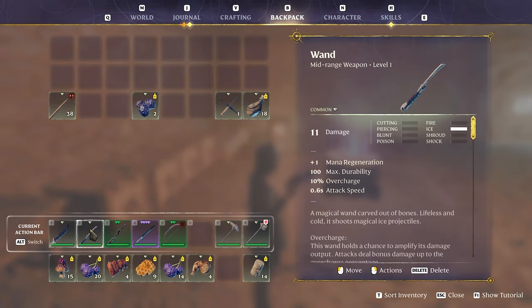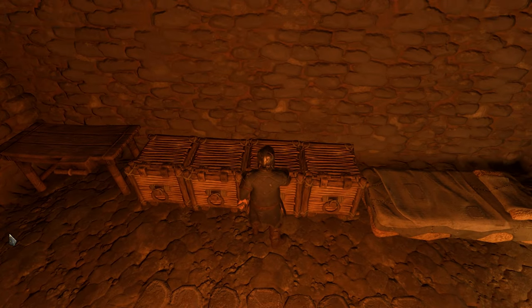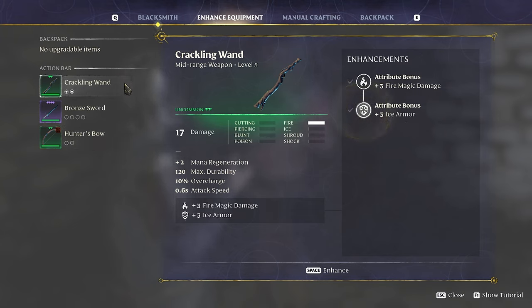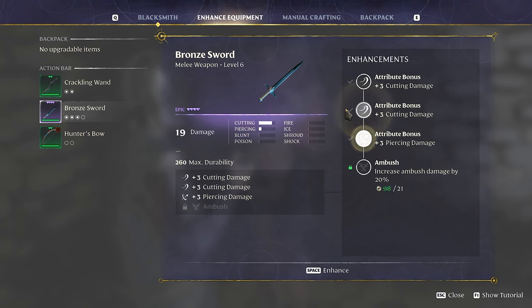I was told you can't upgrade things you make with the runes — and you can see there's no upgrade options here. But if you look at this it shows you plus two fire magic damage, plus two ice armor. So that would probably be good to upgrade my wand. Attack speed is 0.6, they're both the same, but the ice one seems to travel faster. I haven't upgraded anything yet — let's just try it. I think it's 12 runes for every upgrade.